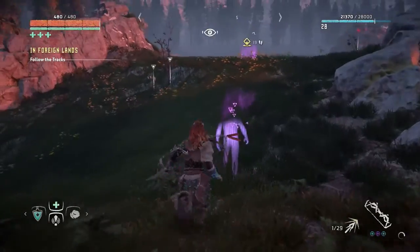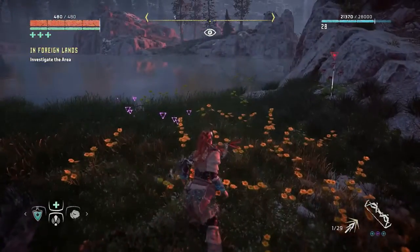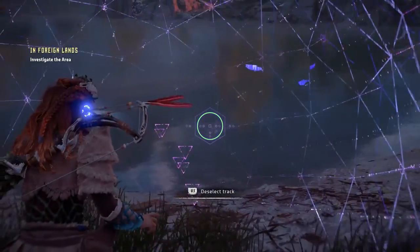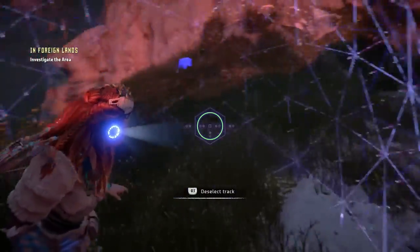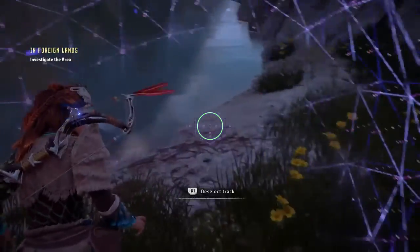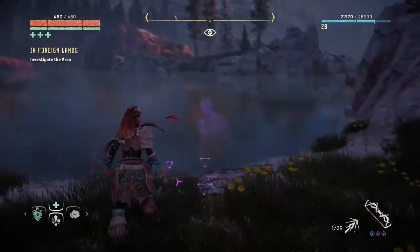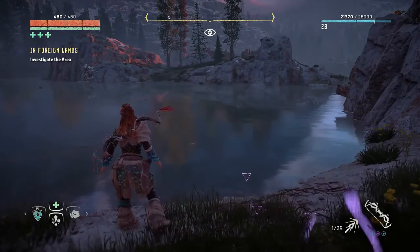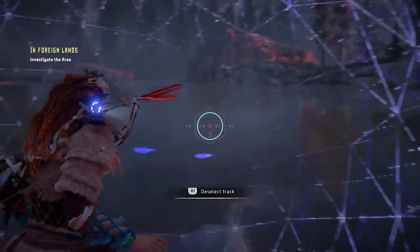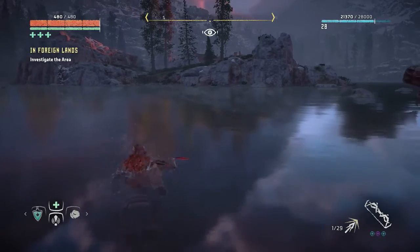We have a lake. Investigate the area — the path seems to go right up to the water and stop. Yeah, right up to the water and stop. So maybe they swam across to that island or that other shoreline over there. I don't see any machines around here either, just a little bit of fish in the water. Let's head on over and see what we can find.